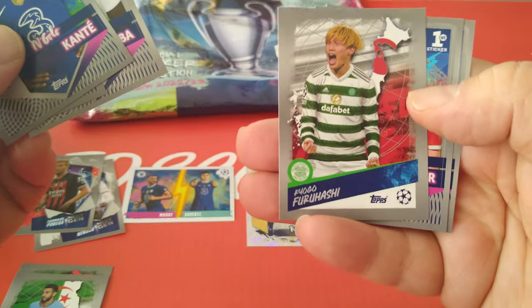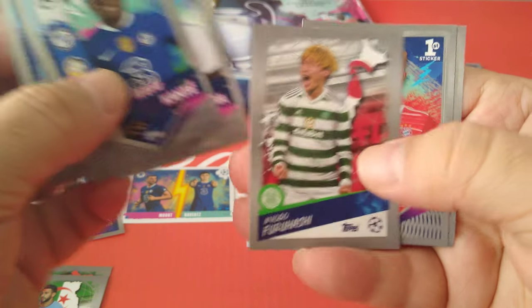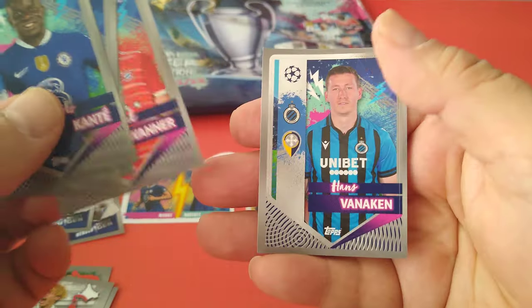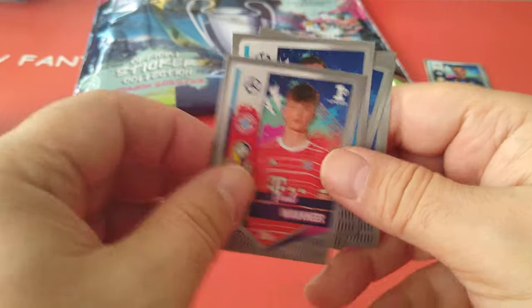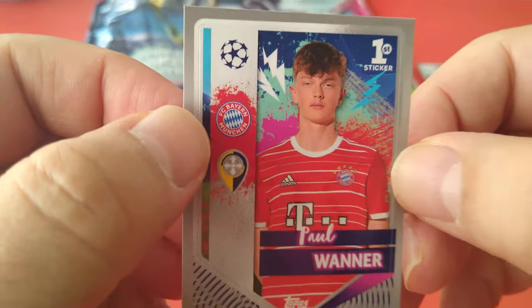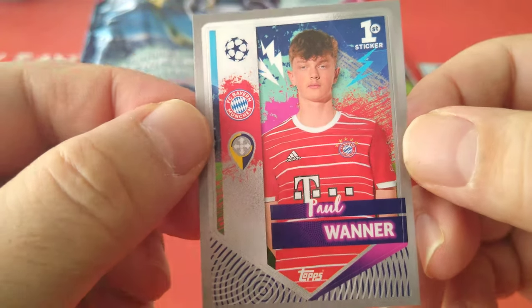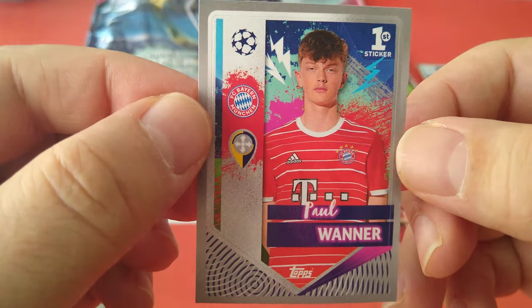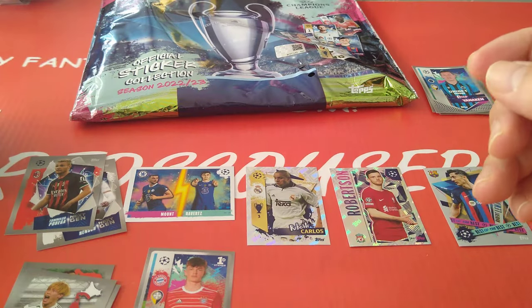Here's Furuhashi, the Japanese kid at Celtic. And here's a first sticker — they're doing a new thing, calling it a first sticker, a player who gets his first sticker for the collection. Paul Wanner for Dortmund, for Bayern Munich. Nice one — we'll put this first sticker here as well.